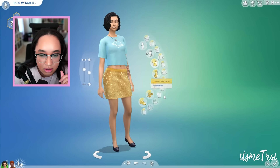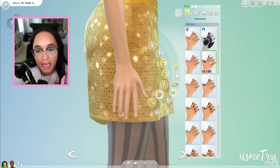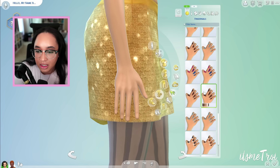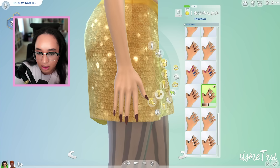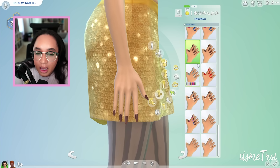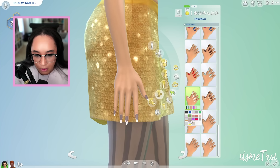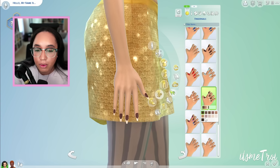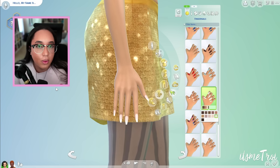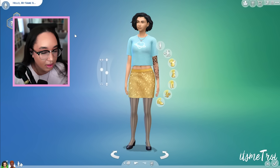We also get some new nails. Going to Fingernails, I think there's a new coffin shape — I'm more of a stiletto pointed person personally. We also got an ombre nail and what looks like a French tip, which is very pretty. I'd say French tip with pink is my personal go-to.